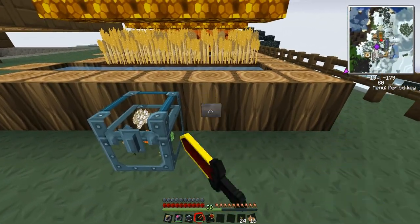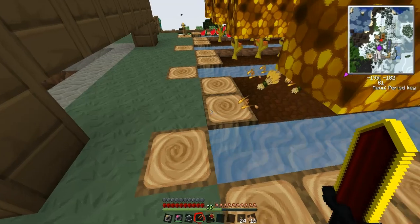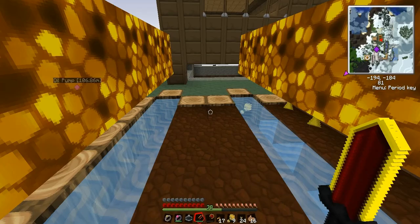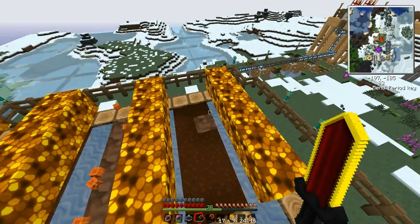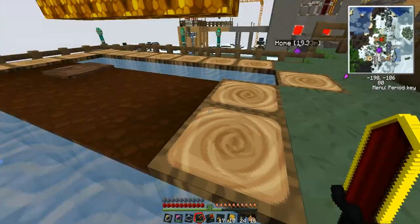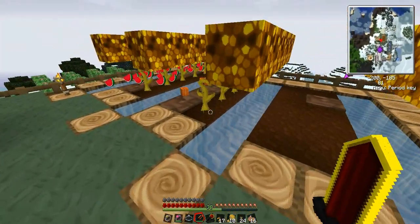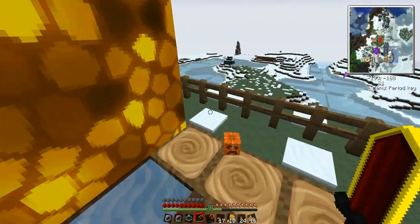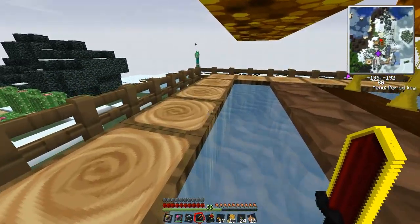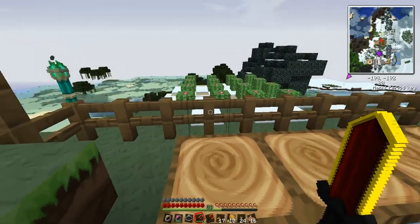Obviously other people have probably come up with it too — there are pistons to push up the blocks. I'm almost 100% sure somebody else has come up with that before, but I've never bothered to look it up. Anyway, that's my farm. And then I also have a cactus farm, which I just harvested.